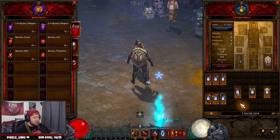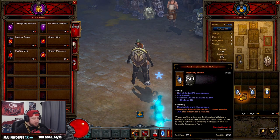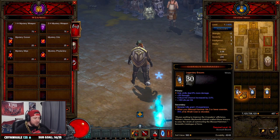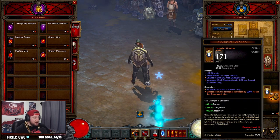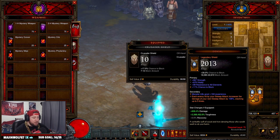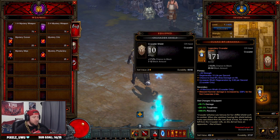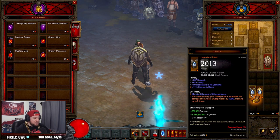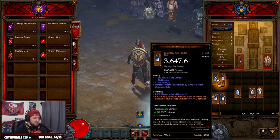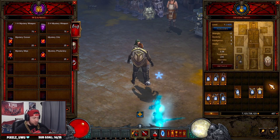Now onto gambling. At level one, the best way to do it is to gamble bracers and look for Gabriel's Vambraces — when Blessed Hammer hits enemies it restores wrath. It's a 100% chance if you get a legendary bracer, so it's very easy to get. Next, gamble shields — there's about a 50% chance between two options: Denial, which increases the damage of your next sweep attack for each enemy hit, and Guard of Johanna, which increases Blessed Hammer damage for the first three enemies it hits. Either pairs really well with any of the weapons mentioned. If you get Golden Flints and Denial, you're set all the way to 70.